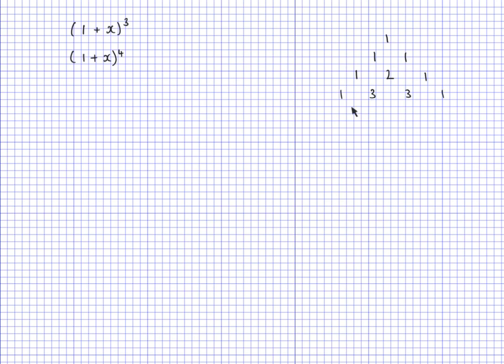I'll do one more. Here I'm going to have 1 add 3, which is 4. 3 add 3 is 6. 3 add 1 is 4, and 1 on each side. So I will have 1, 4, 6, 4, 1. Now just quickly, this would be the 0th row, this is the 1st row, this is the 2nd row, the 3rd row, and the 4th row. So it looks like this is the 5th row, but because we counted the first one as the 0th row, this is actually the 4th row.